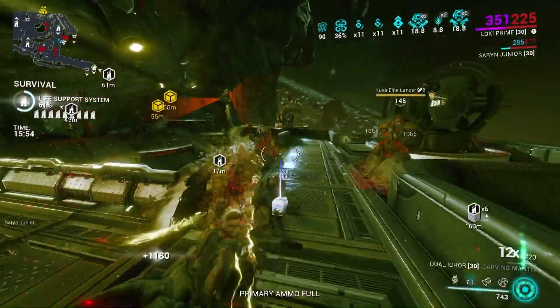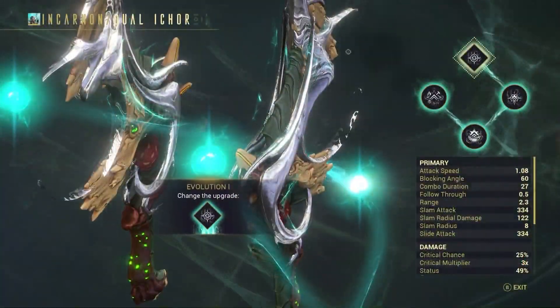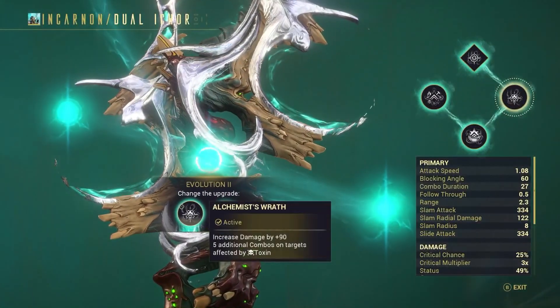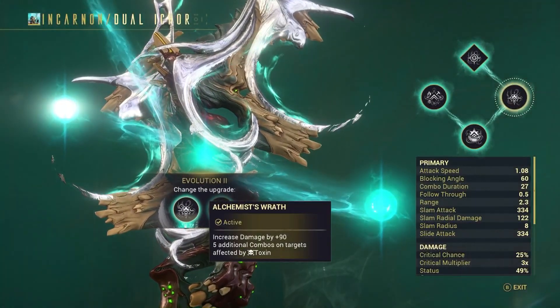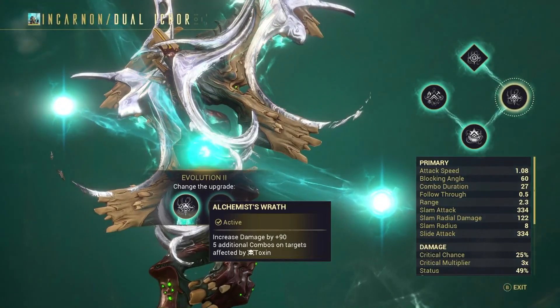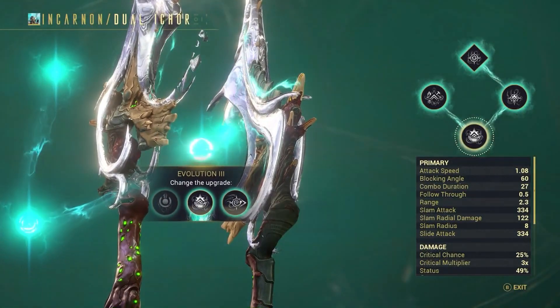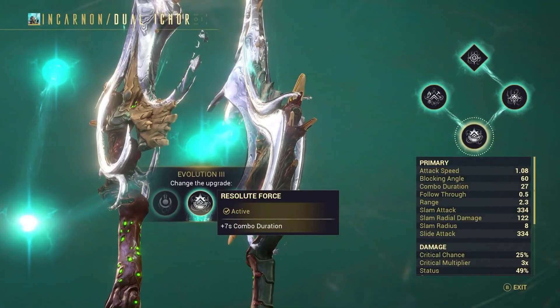Let's look at the evolutions this thing is running. For the first option at Evolution 2, I'll be taking increased damage by plus 90 and 5 additional combos on targets affected by toxin, because this allows you to build up combo lightning fast. You can actually throw out a heavy attack here and there and don't have to worry about it, because you will get your combo back in half a second.